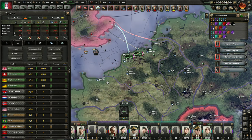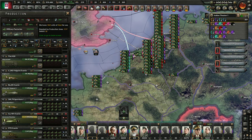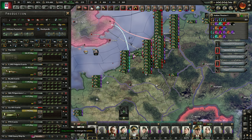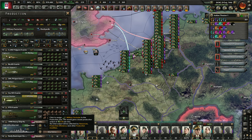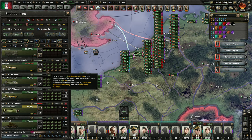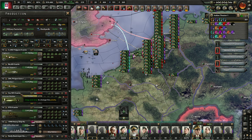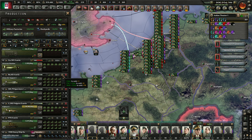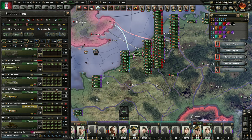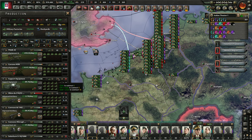We're starting to run low on aluminum. Let's hold off on building any more of those. We probably don't need this many fighters - let's deprioritize fighters for bombers for sure. We really don't need all this infantry equipment either.